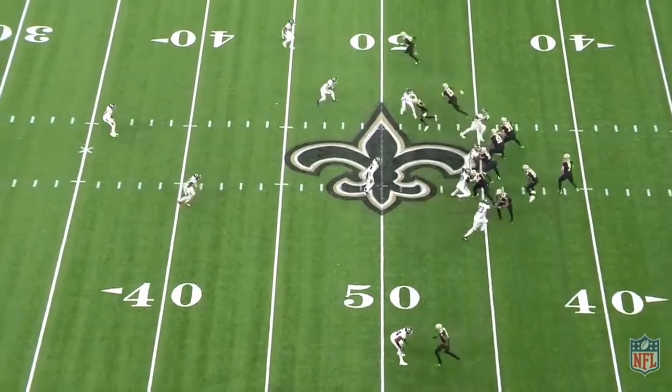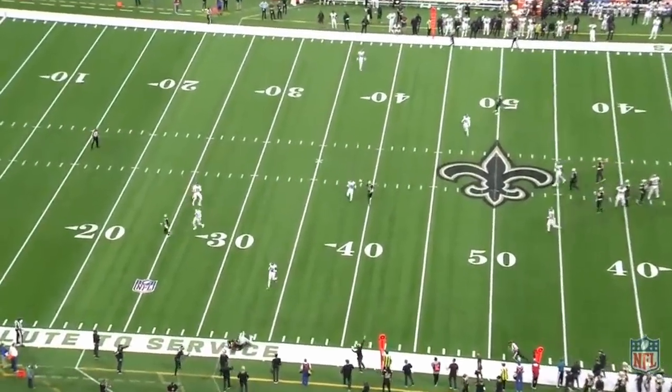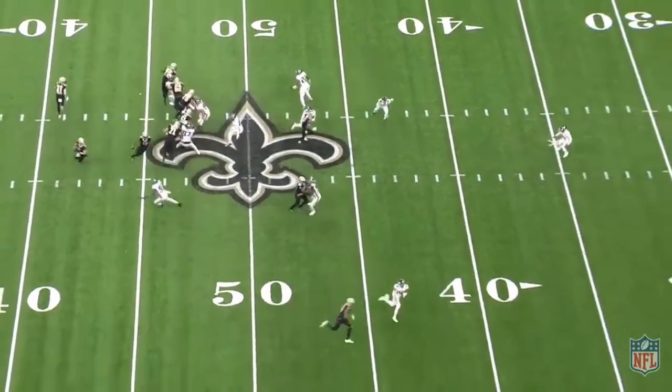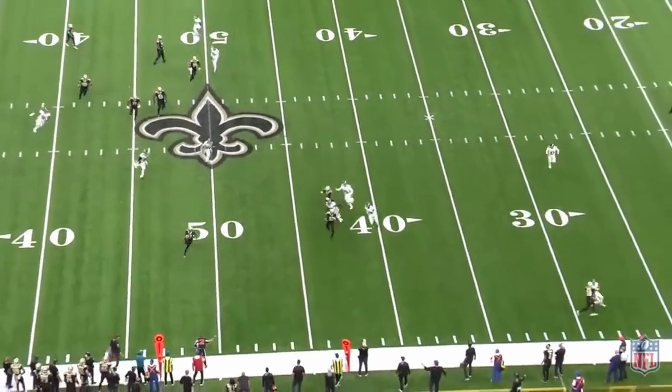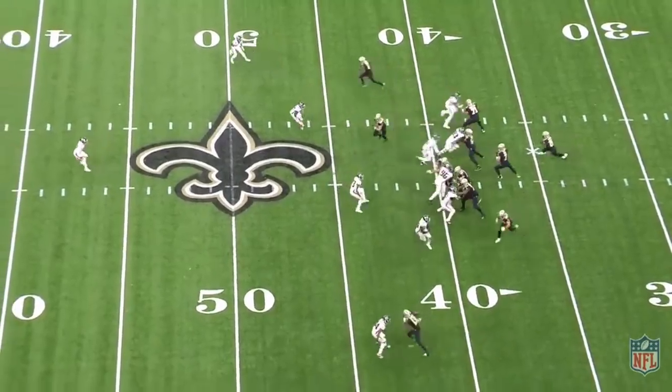That ball placement is what I found most impressive — it's starting quarterback caliber. He'd throw to the back hip to slow receivers down and protect them from hits, give them balls that they could easily run with after the catch, and showed decisiveness and zip on a lot of his underneath and intermediate throws even with pressure in his face. He keeps a solid base and begins his throwing motion just as the receiver is starting to break their route off, hitting him at eye level for an easy completion.